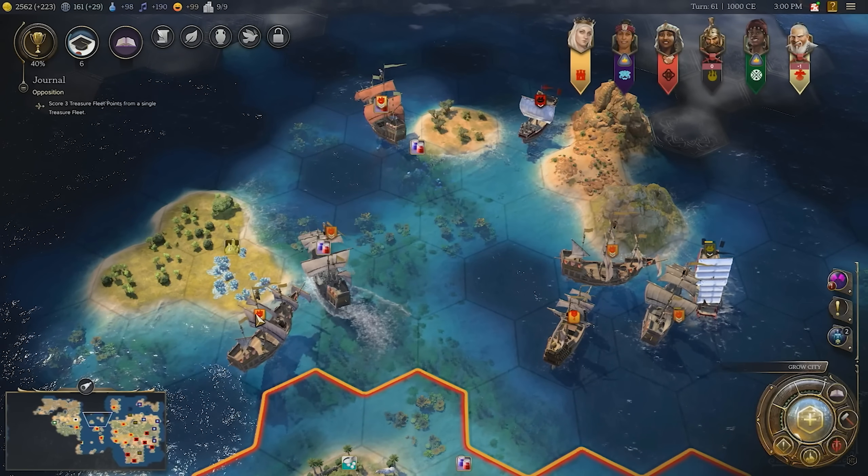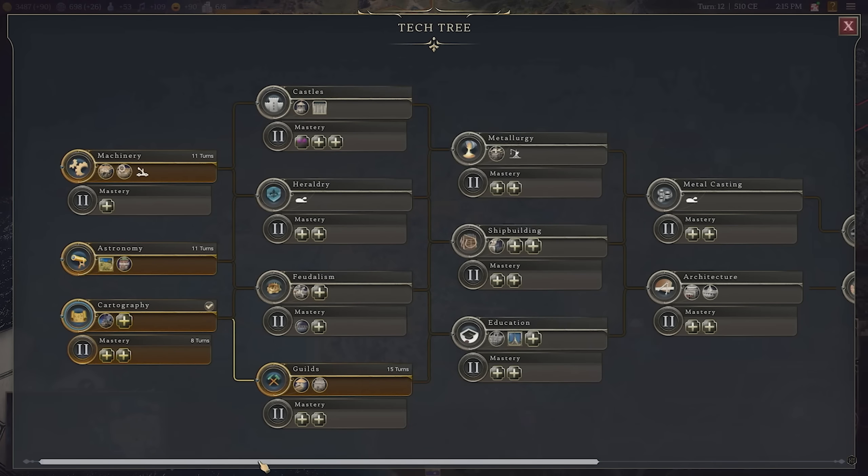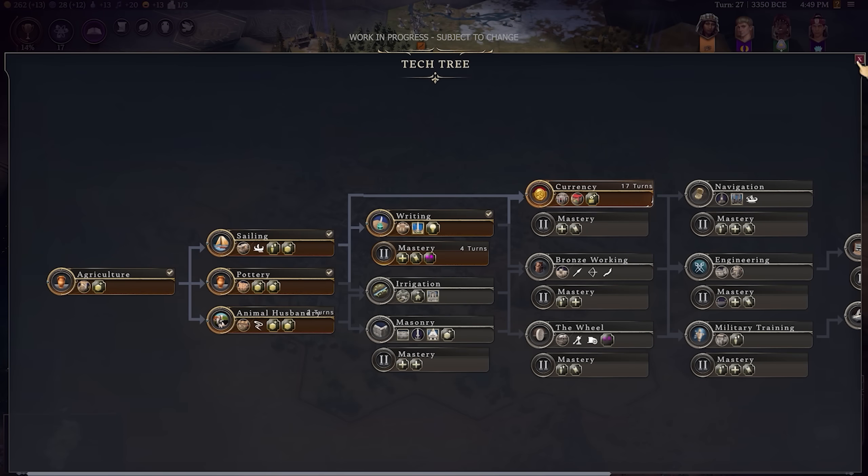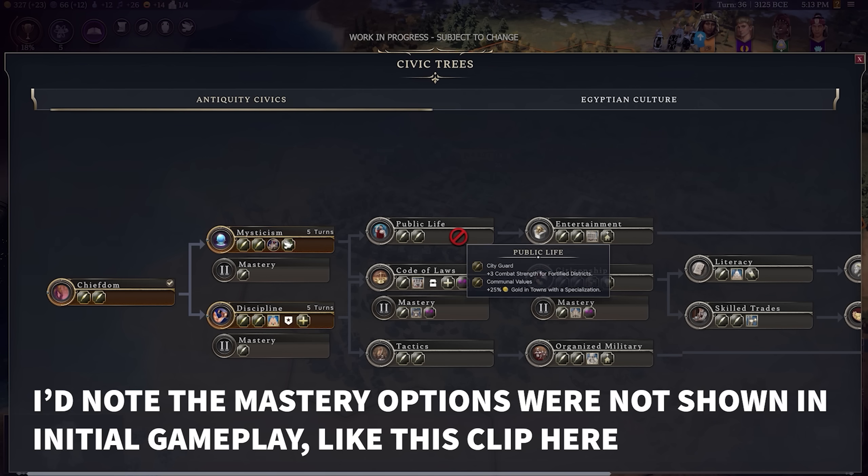Most technologies, and indeed most civics, will give you a mastery option, providing you with extra benefits — maybe a building, but generally they seem to be accompanying benefits: extra things your units can do or achieve.